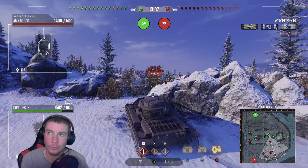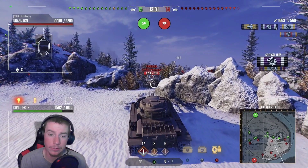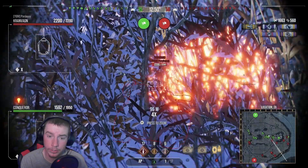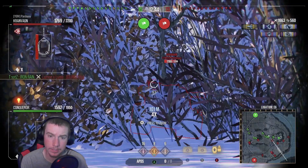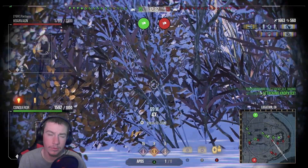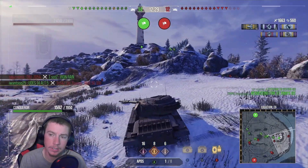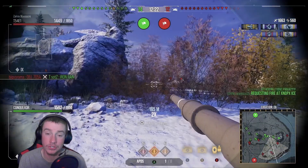I've already got all three tier 10s researched, but I still enjoy taking the Conqueror out from time to time. Very accurate gun, quick aim time, quick reload — just a solid all-around tank. Looking at other tier 9 heavy options: the T10 is a really good one, the Emil II is decent but not the best, the E75 is another one of my favorites, and the M103 is solid — it fills a similar role to the Conqueror, well-rounded with a decent DPM and good gun.